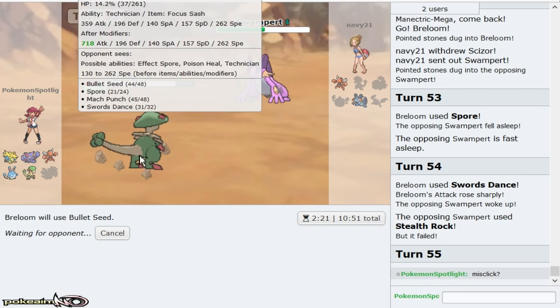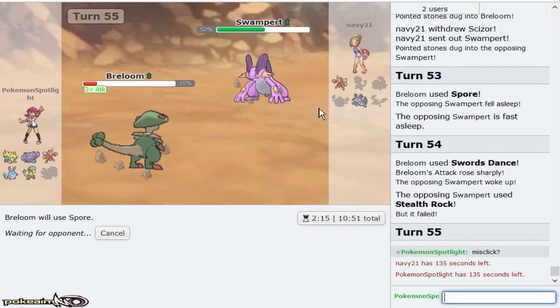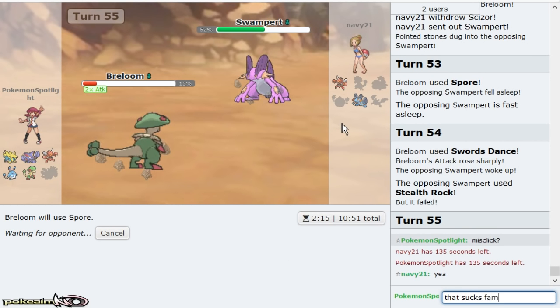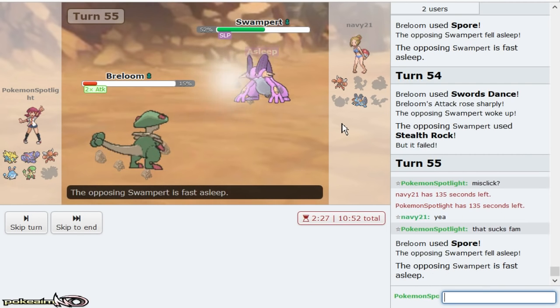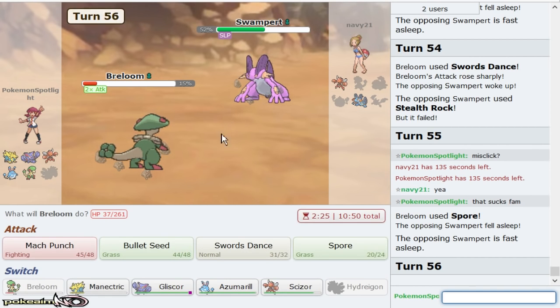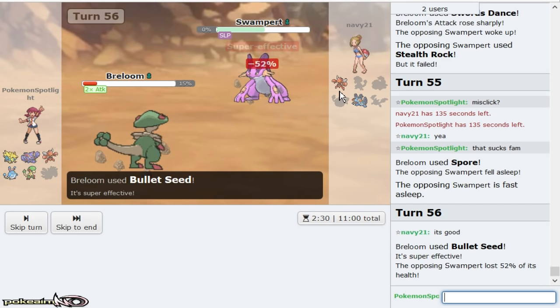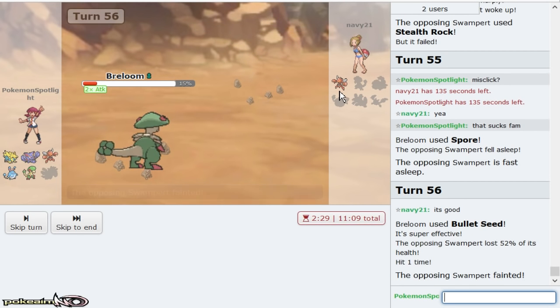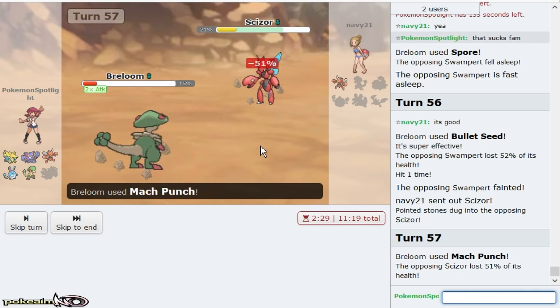That had to be a misclick. Actually the best play is to go for Spore here too. The reason why Spore is the best play is because if he goes Scizor and I get low rolls or whatnot, at this point I guarantee to OHKO Scizor with plus two Mach Punch. Scizor is pretty much forced to attack me. I can just Bullet Seed, then Mach Punch — if it has 252 EVs it won't live any two hits. I Mach Punch Scizor for the two-hit KO guaranteed. 51 percent. He Bullet Punches me, I go Manetric.